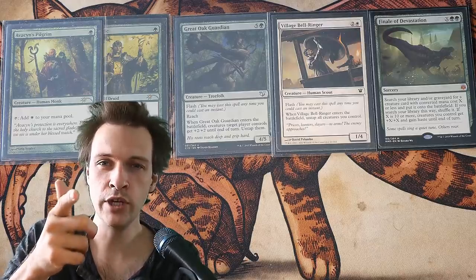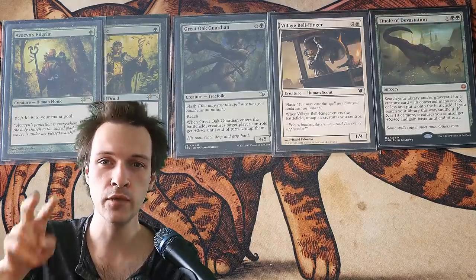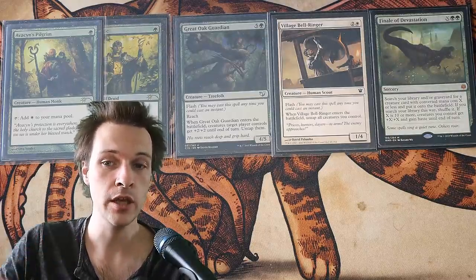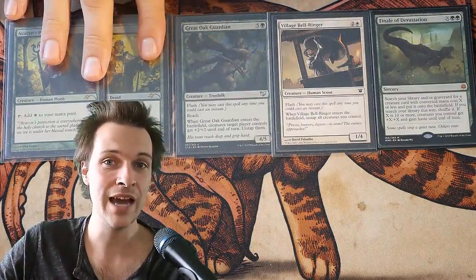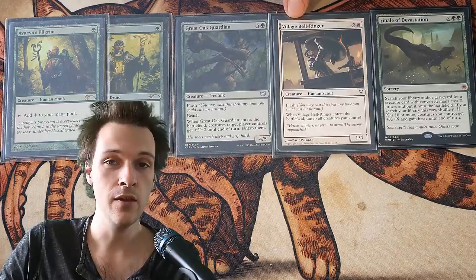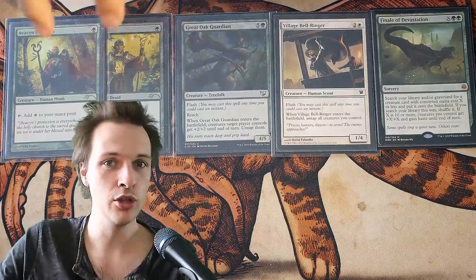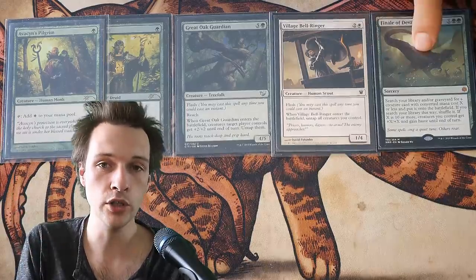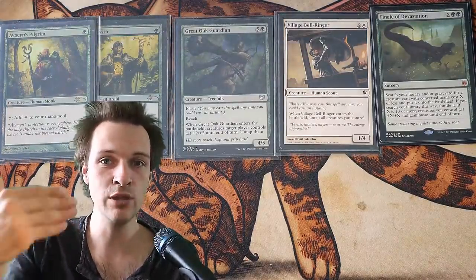But let me show you something really cool that Greater Hoof Behemoth can't do but Final of Devastation will be able to do. When you cast Greater Hoof Behemoth, you want to use your lands to tap for mana — you don't want to use your dorks, because then your dorks will be tapped and can't attack. But when you use Final of Devastation to find Village Bell-Ringer or Great Oak Guardian, they ETB and untap all your dorks. So you build a critical mass of mana dorks and hatebears, cast Final of Devastation using your dorks, find one of these two, untap all your dorks, and now they're able to go to combat.